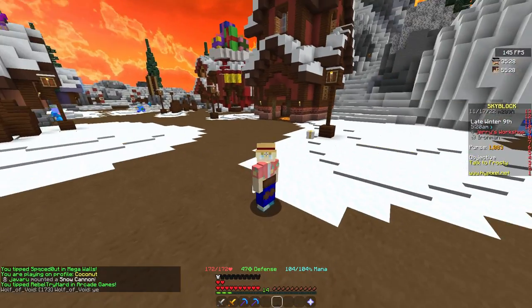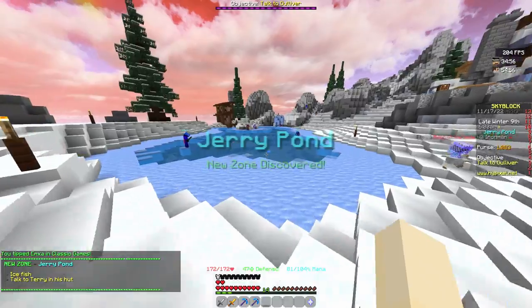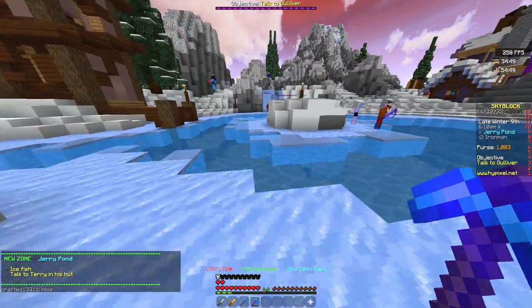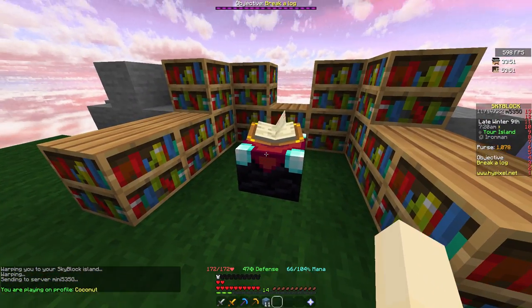Well, this sure is interesting — I've managed to make it to Jerry's Workshop, hello Frosty. So there's two things I need to do here. First requires silk touch — I'm gonna unlock the magical water bucket. I should have put this on a better pickaxe; I have also made this nice little enchanting table on my island.